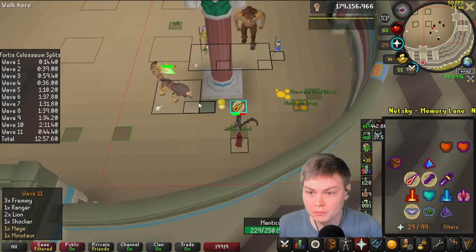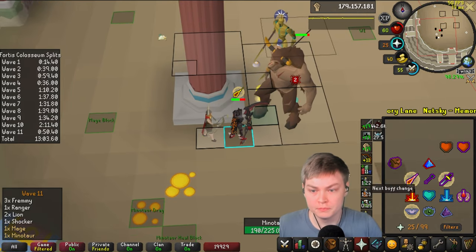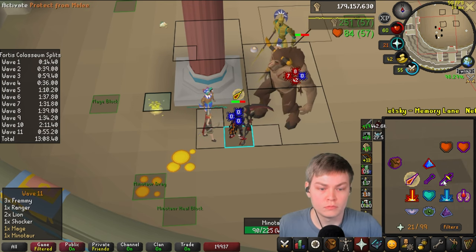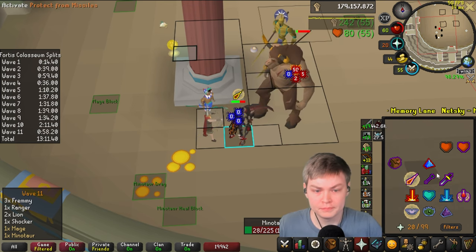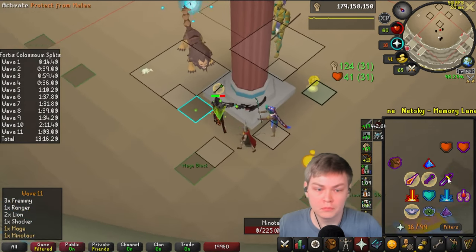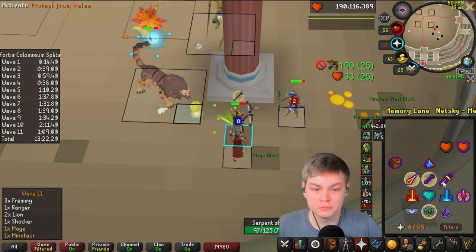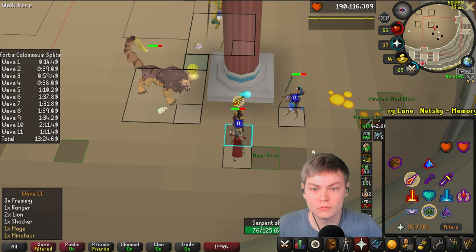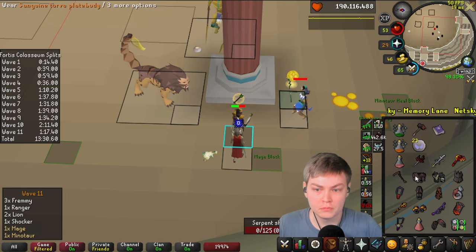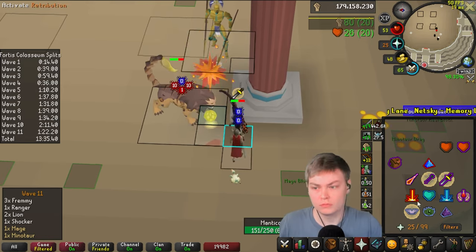I'm trying to block the Mage there, but it didn't quite work out - that's okay. You can actually safely attack the Minotaur from down here, so we're good. Now I just got to nail an off-tick. I just force it by turning the corner. And we're just going to Tebow that Mage down. Tebow the Manticore once. Tebow is actually very, very close to Scything - it's only about 8% worse usually.